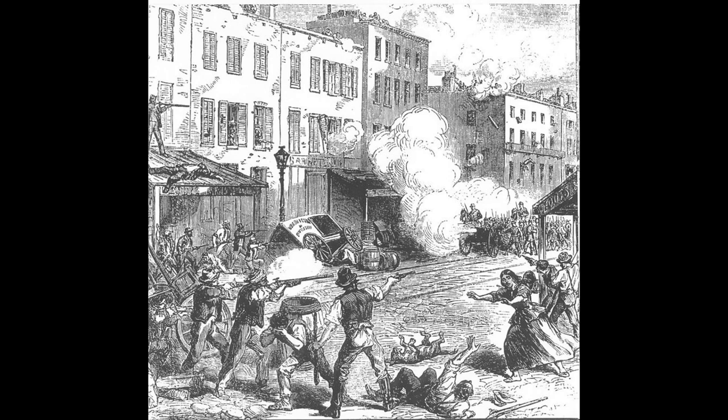4,000 federal troops had to be pulled out of the Gettysburg campaign to suppress the riots — troops that could have aided in pursuing the battered Army of Northern Virginia as it retreated out of Union territory. Those guys passed Robert E. Lee on the way and had to go to New York instead.